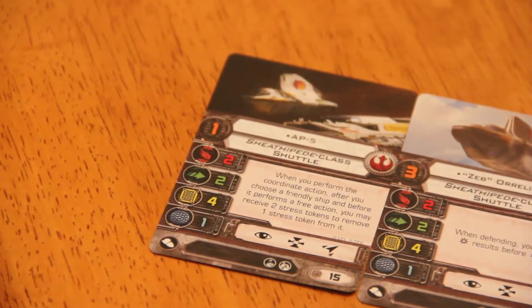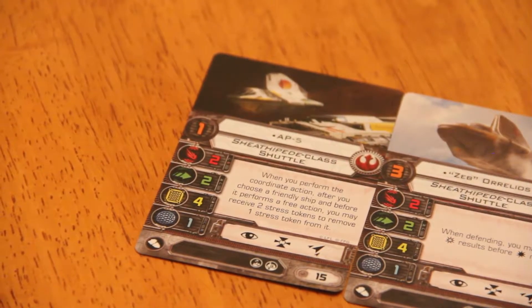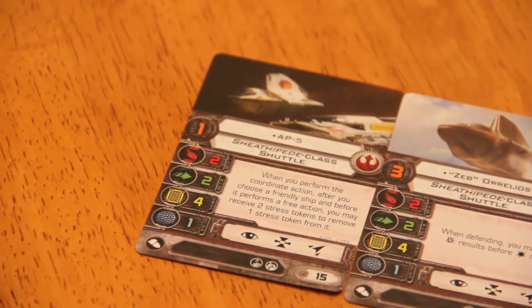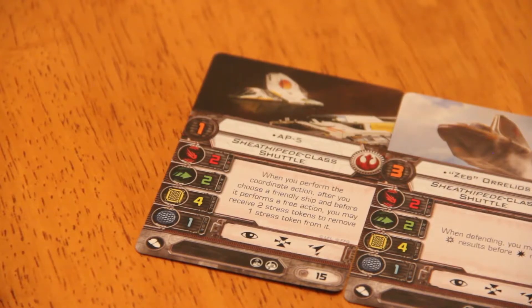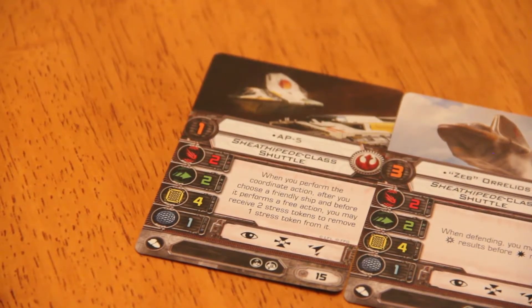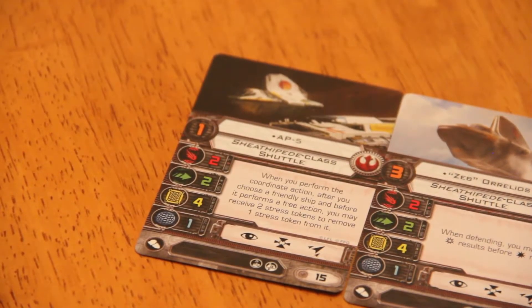So it can attack out of the front or the back with its primary weapon. This ship has a coordinate action — that's what that little weird looking triangle thing is on the right side of the card. With the exception of the Kallus's shuttle, this previously was only an epic action. So now this is the second ship in the game that can do it that's not an epic ship.